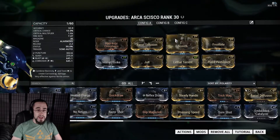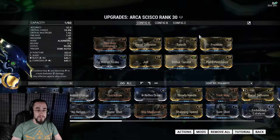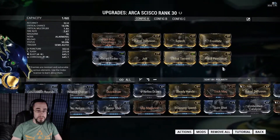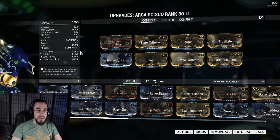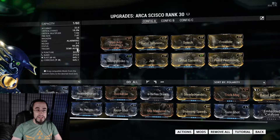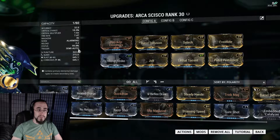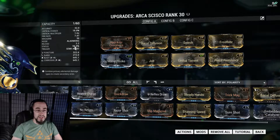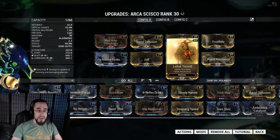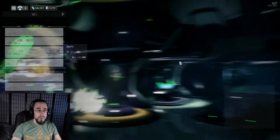Next I have Barrel Diffusion. I've got Scorch and Frostbite to get that Blast proc — I'm really liking Blast proc more and more as I use it. I also have Jolt and Pistol Pestilence to get Corrosive. With all those mods, I have a 99.8% status chance, which is great. I definitely have no problem getting this weapon to 100% status chance. I also have Hornet Strike and Lethal Torrent.